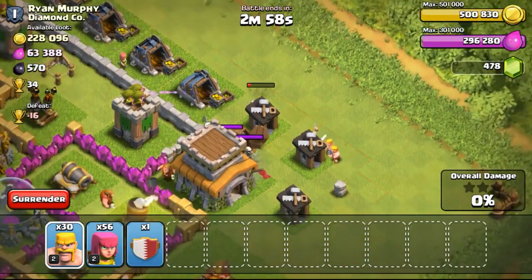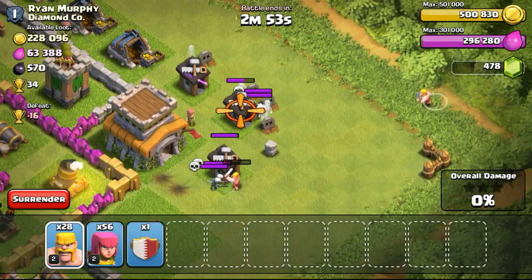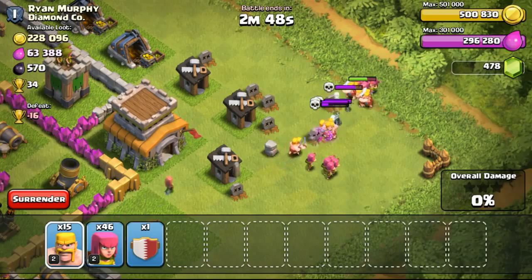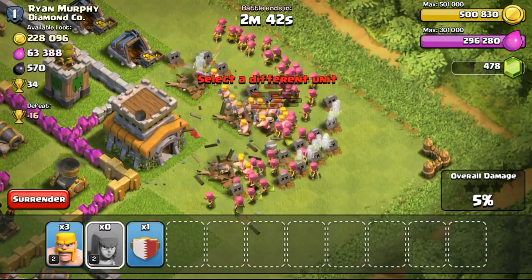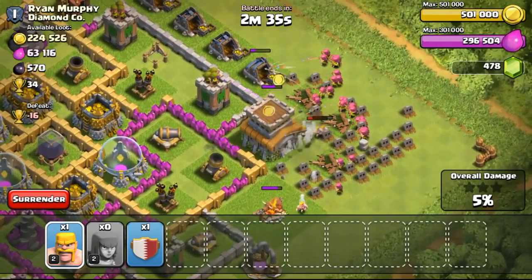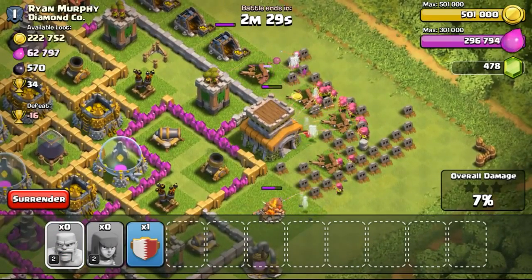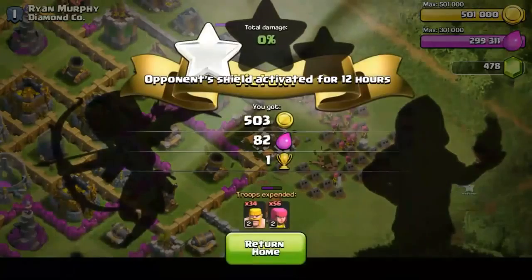This exposed Town Hall 8 is kind of a trap base with skeletons and spring traps — my barbarians got spring trapped away. Deploying my troops to take out the archers and then more troops to hit other structures. The mortar was a pain doing a lot of damage to my archers, so I distracted it with some barbarians at the bottom. With all the archers attacking — even though they're only level 2 — there were so many that they just took down the town hall and ended the battle.